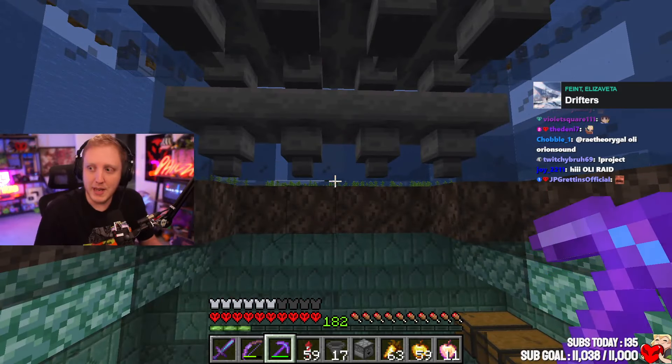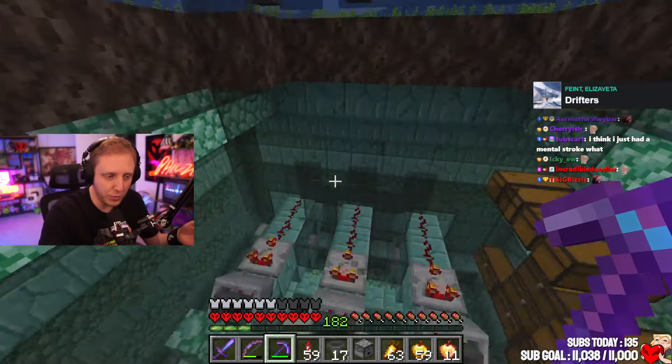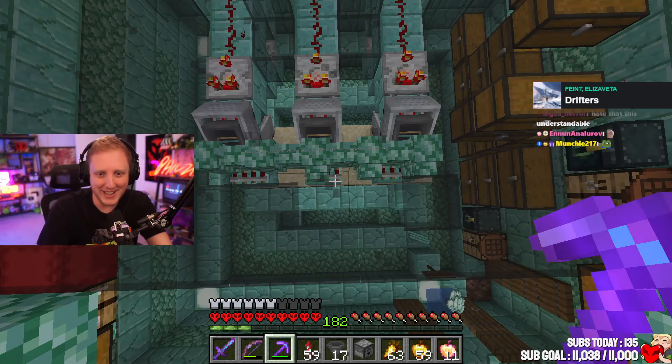And now I have to make the dropper go into hopper, into hopper, into ice, into ice water, into hopper, hopper, hopper — then hopper minecart.